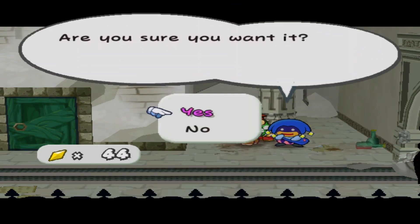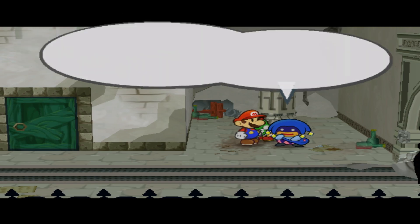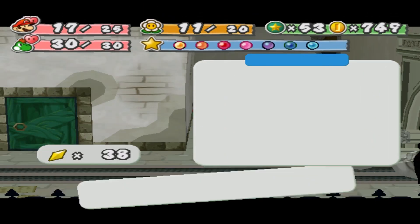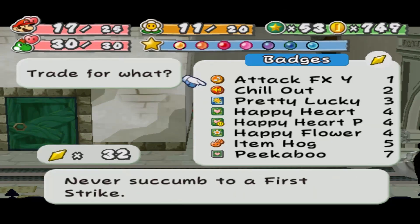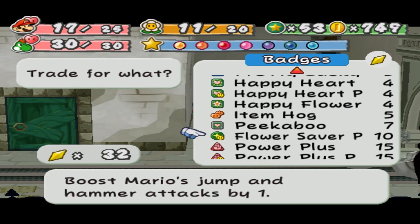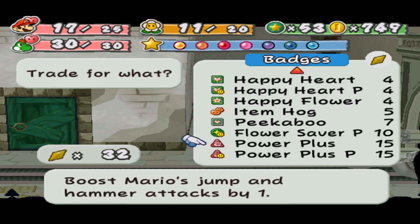Heart Finder, Flower Finder! Yes, please. Those are two very powerful badges, especially for the Pit of 100 Trials run that's gonna be happening at some point.